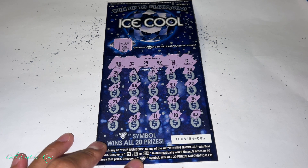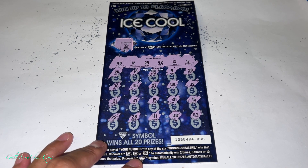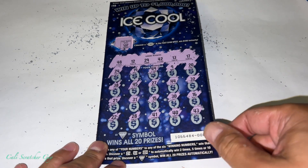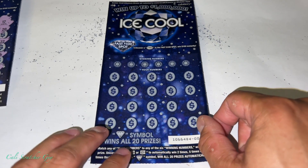22, 28, 41, 40, 43. Let's double check real quick — see if we got anything, or if we're missing something. If you guys see something I'm missing, let me know. But it looks like we don't see anything, so we got nothing on this card. Let's move on to the next one.